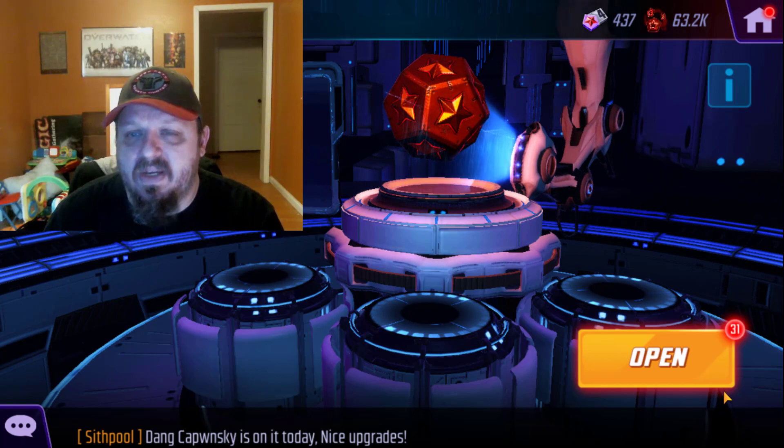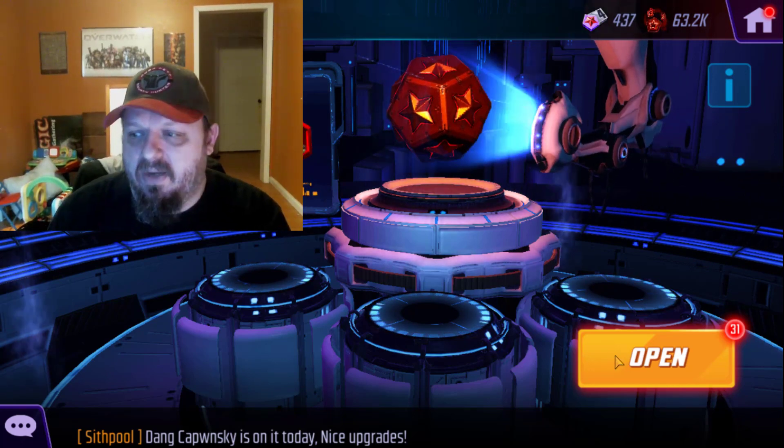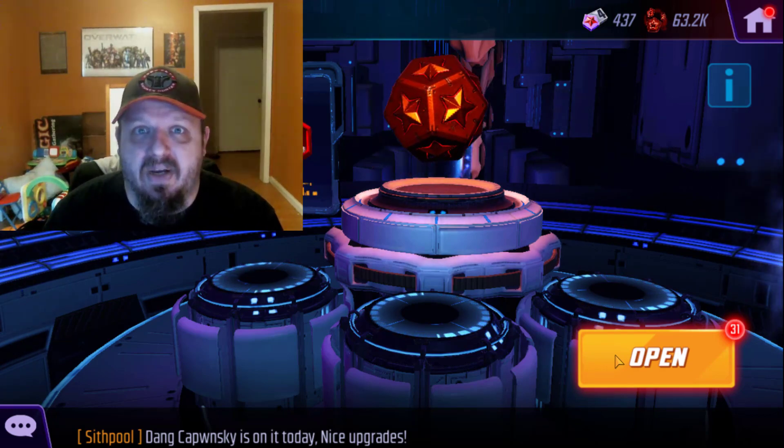Without further ado, let's get to these red star orb openings. And if I have anything else at the end of this that I want to open up, I'll just go ahead and do that too. Let's start — here goes number 1. Let's get that Cull Obsidian.